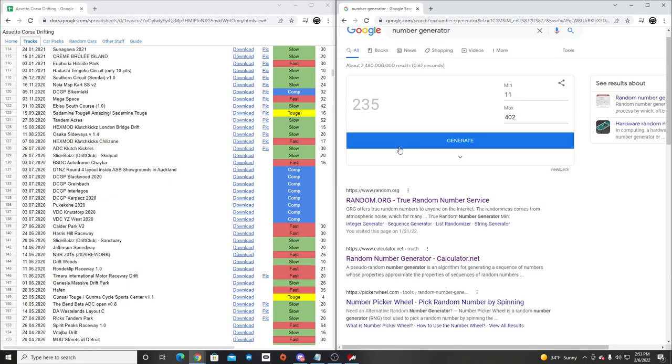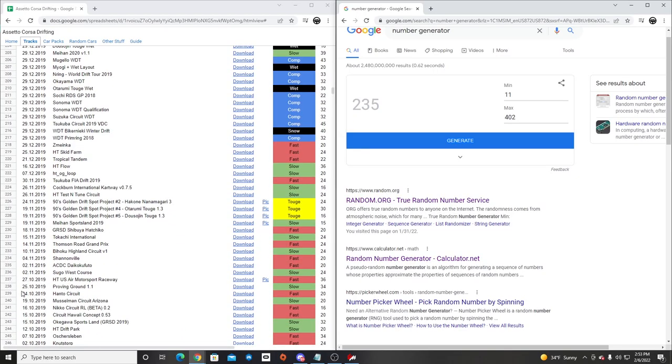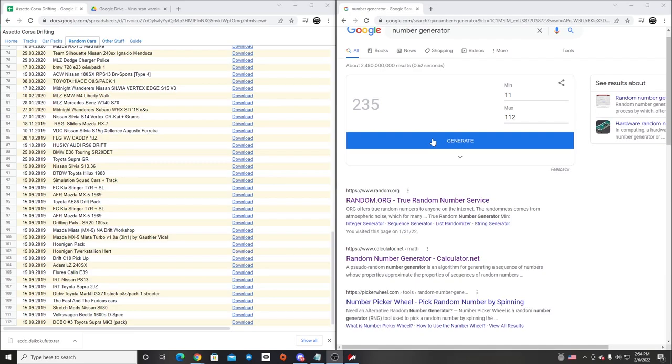We're gonna let it go - 235. So 235 on the track list is ACDC. It's a fast track, so we're gonna download that because I don't think I actually have that one. For the car we have 111 through 112.